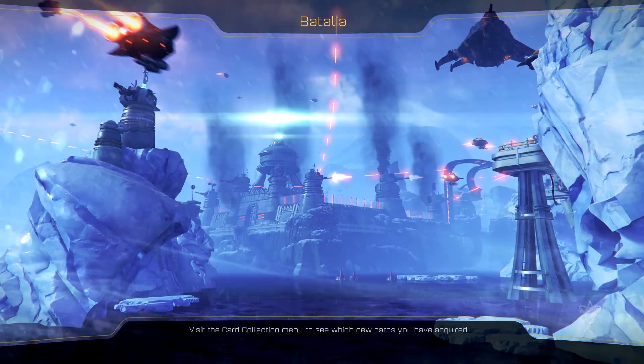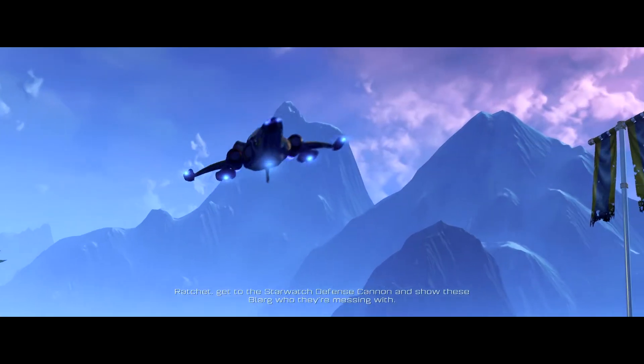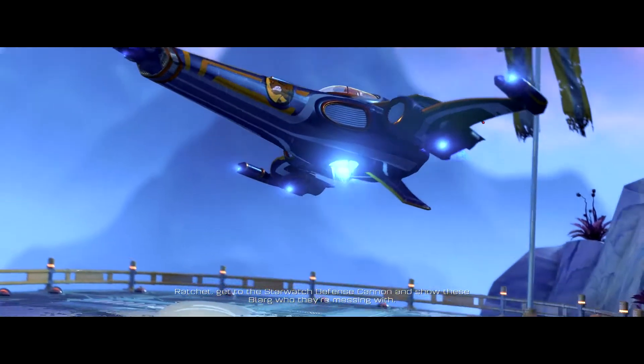My ship awesomely has my face on the side of it. The navigation computer indicates an important message was left for us on Planet Battalia — to Battalia! So far they're giving you kind of a linear sort of play path. It's a snow planet — it's Hoth! Right now they're giving a linear sort of place to go — go to Quark's mission, then this one, then the next.